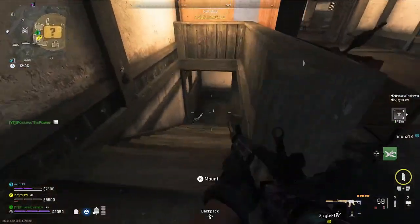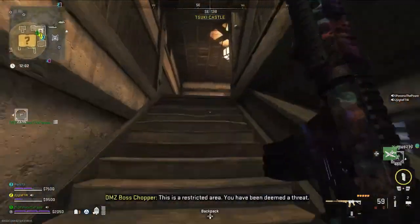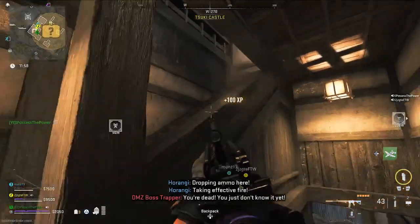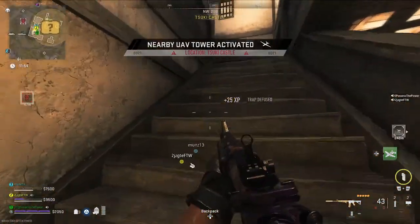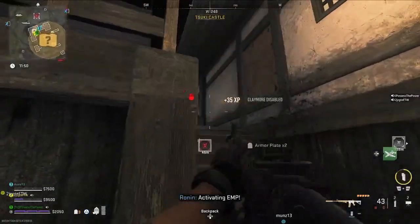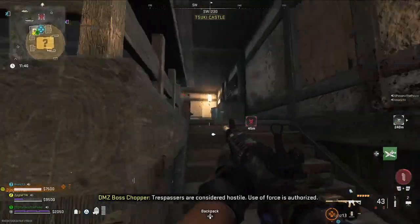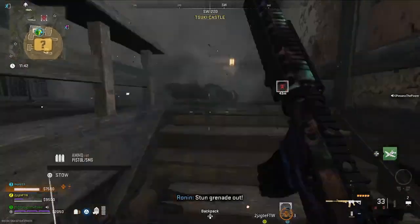The first one we're going to cover is the bomb maker. For this one, we need to infill with the claymore in our inventory and make our way onto Al Mazrah toward the Tsuki Castle. To get in, you're going to need either a Tsuki Castle hideout key, or destroy the Wilson outside and hack it. This will gain access to the building. Clear out the area and make your way to the top floor — there are a bunch of enemies up here.